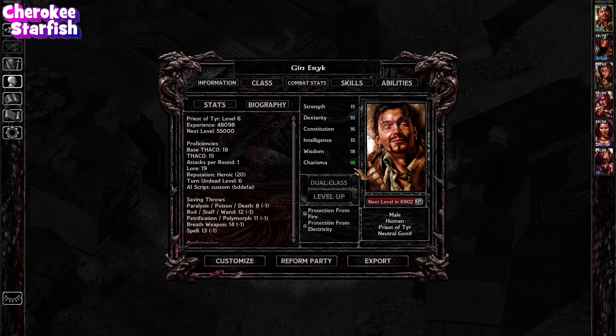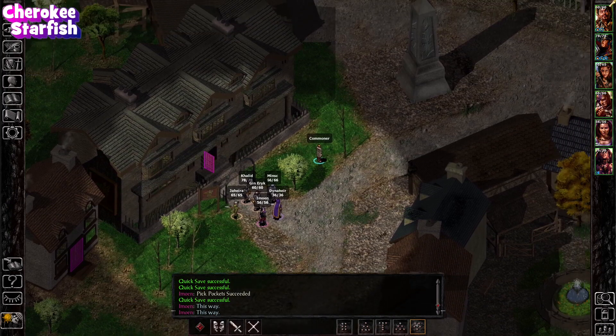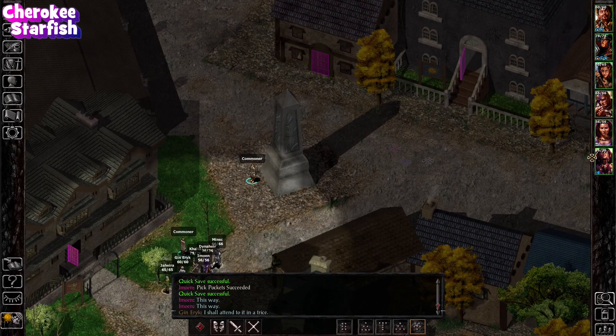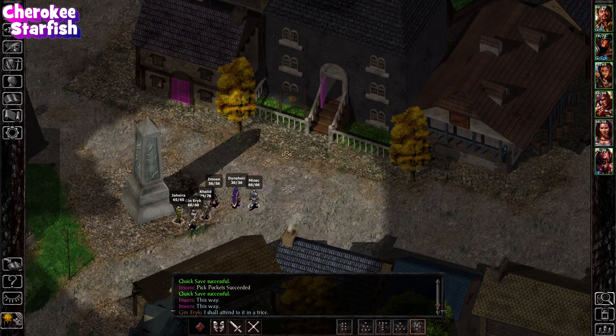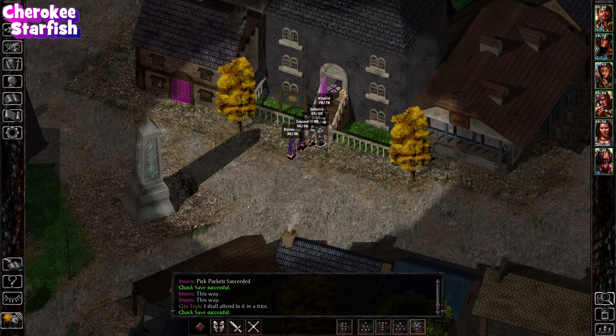We now have eighteen charisma, folks! Eighteen charisma, thanks to that book we found earlier that gave plus one, so now that brings Jyn's charisma up to eighteen. Eighteen charisma is a big deal because that's going to give us access to dialogue options we might not otherwise have. We're getting further in the game and it's going to start happening more. Getting Algernon's Cloak as early as possible is very, very good early in the game - just boost Emowen's pickpocket a little bit and it's definitely worth it.